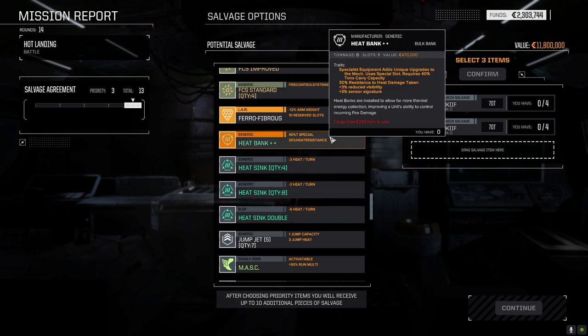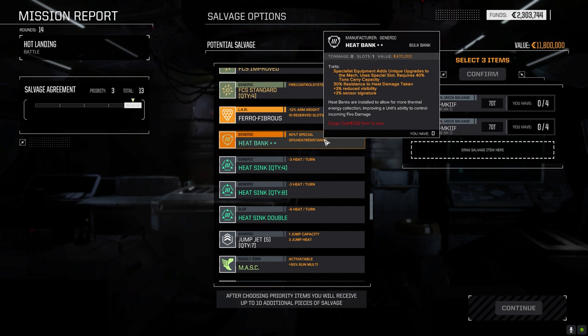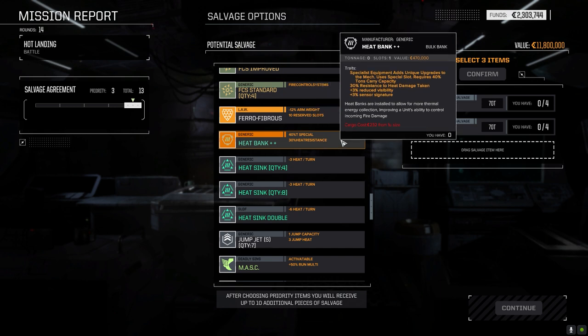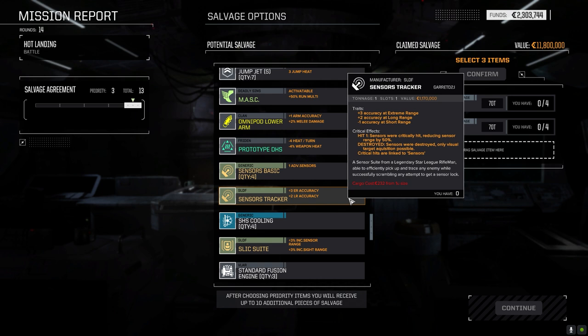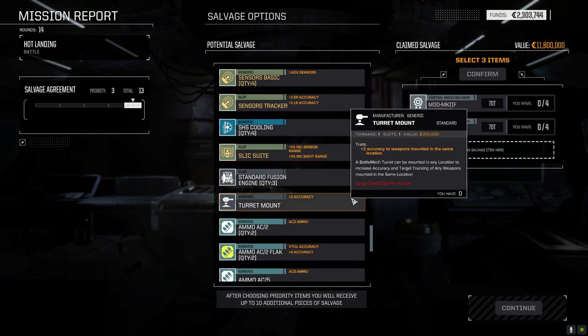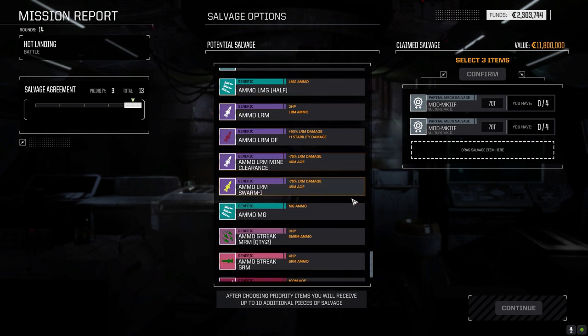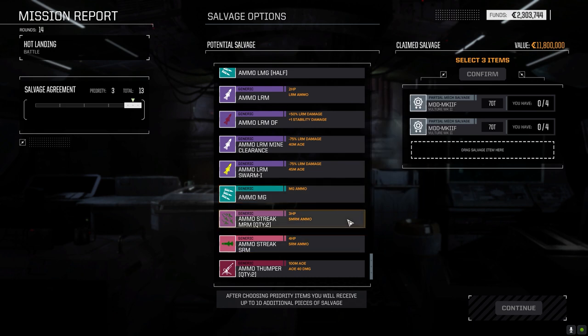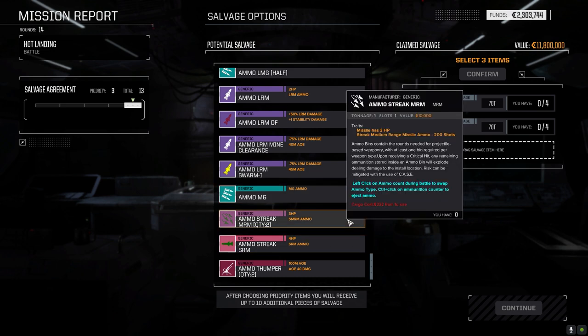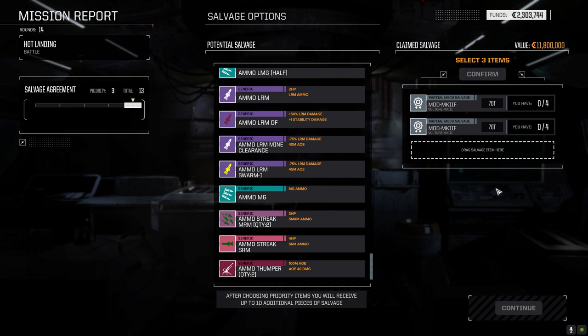Heat banks and exchangers reduce incoming heat damage - 30% heat resistance, so if you're getting hit by flamers you reduce the damage. Prototype double heatsink, tracker sensors, turret mount - so much good stuff. Thumper ammo, Streak SRM and Streak MRM ammo too. Now here's the problem: do we take the Streak MRM and hope we get the ammo later?